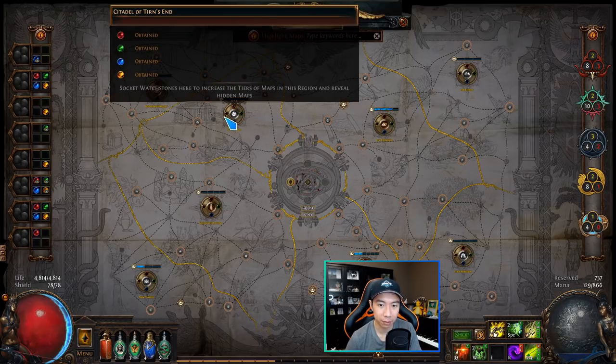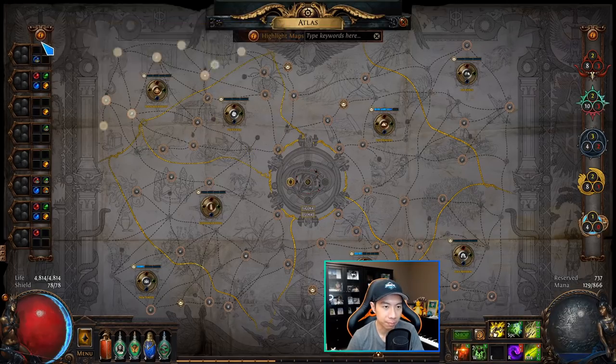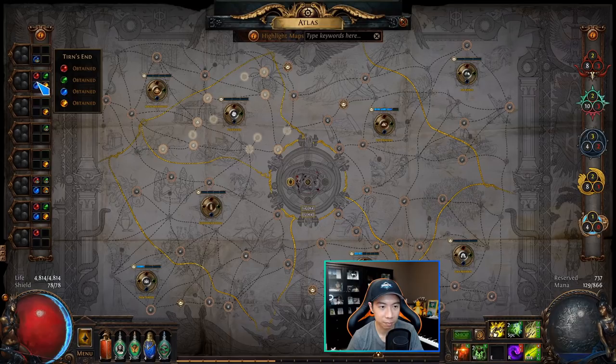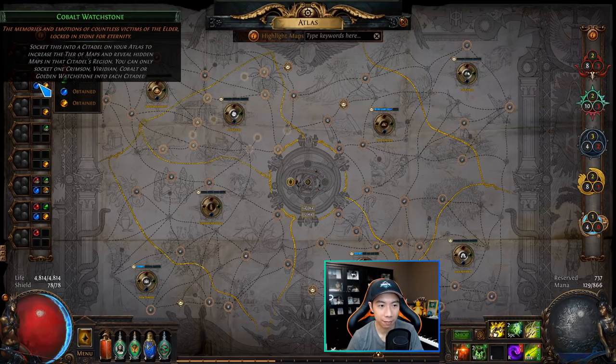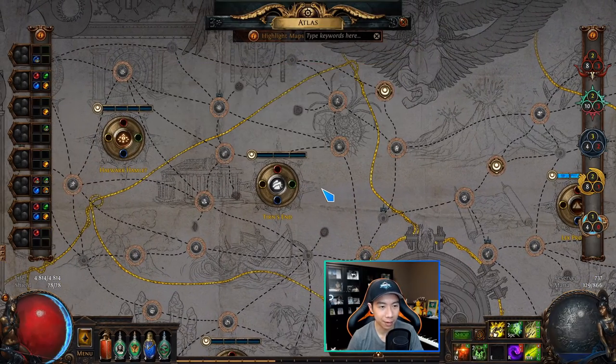There are four bosses called Conquerors — one for each color: red, green, blue, and yellow. They are different bosses with different mechanics and special drops. Killing them drops circular objects called watchstones, which you store in the bar on the left. There are 32 watchstones total, so you have to fight each of the four Conquerors eight times as you progress. After collecting all watchstones, you can continue spawning and killing them for loot, and eventually spawn the fifth boss, Sirus. Each of the eight regions has four watchstone sockets, so you need to kill all four Conquerors to get a region's watchstones.